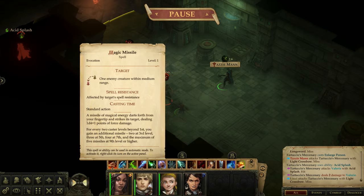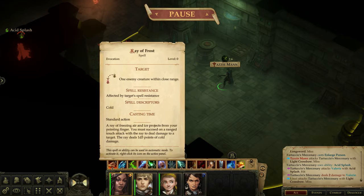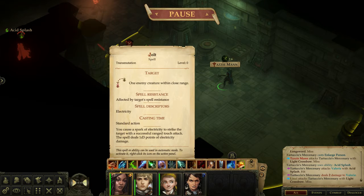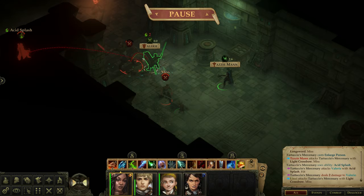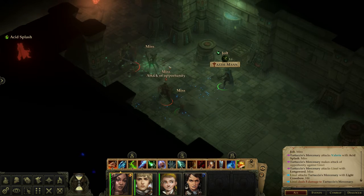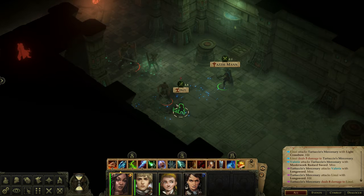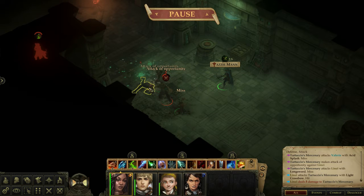I want to use cantrips to save my level one spells — that's 1d3 damage. Let's use electrify and jolt this guy. Linzi might take a hit. This guy just got huge. He missed! We got an attack of opportunity — not good. Come on, take this guy out. That guy's down, this one's half health, and Linzi is hurting.